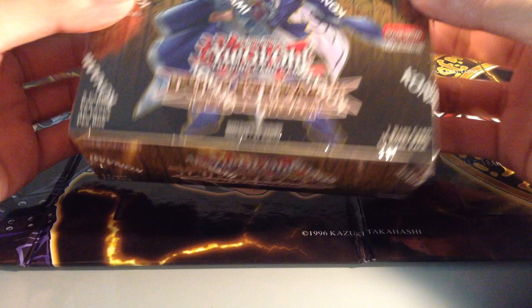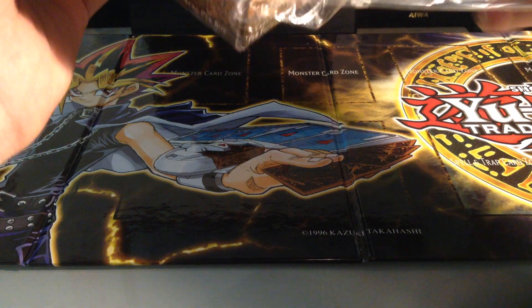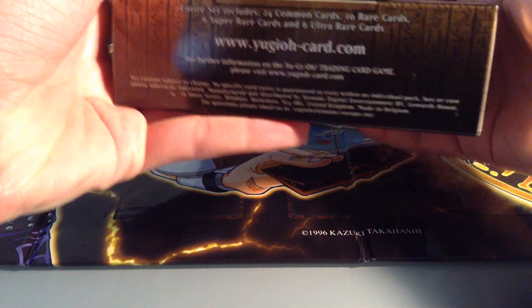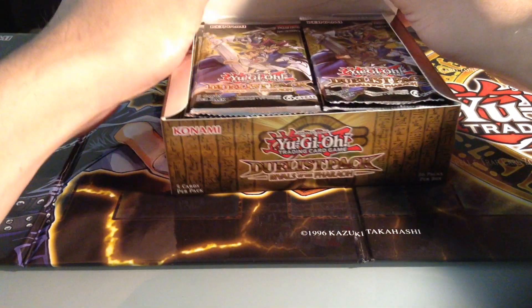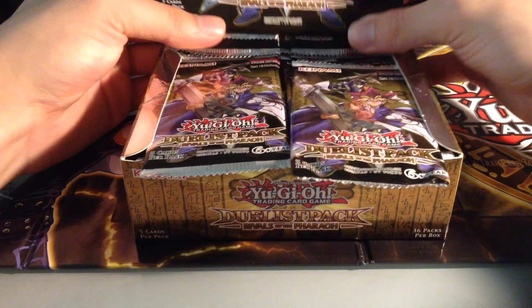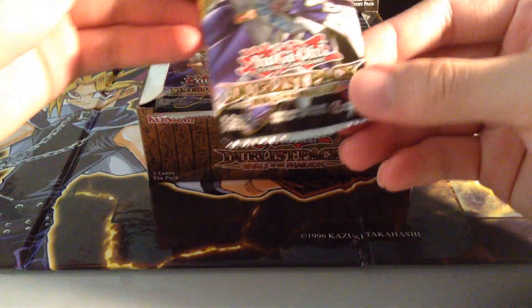It's basically the same thing: 36 packs and 5 cards each pack, with a guaranteed rare card - not a guaranteed holo like before. It comes with, I believe, 6 Ultras, 6 Supers, and 10 Rares - that's what's in the back. This set should be relatively easy to get a lot of the stuff. I remember from previous Dualdus Packs it's been quite easy to get, but without further ado, let's get straight into this.